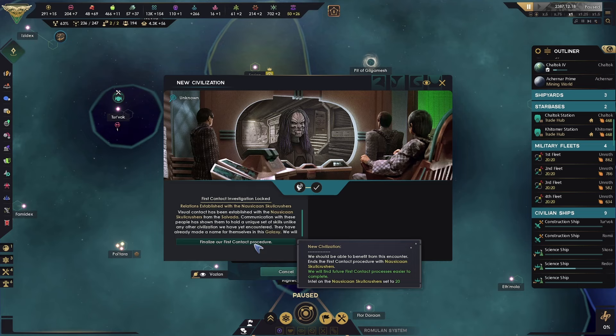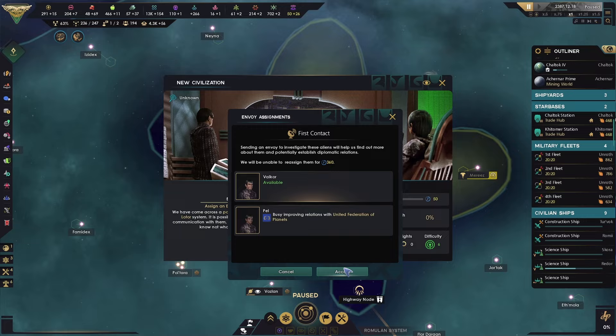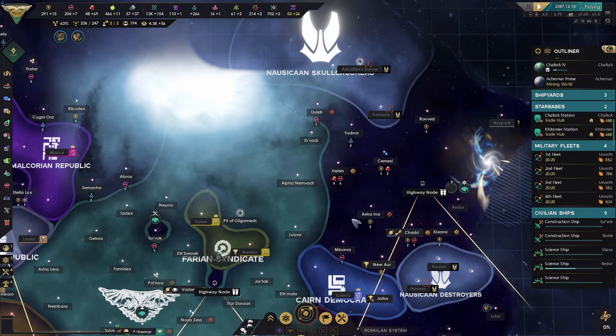We're doing first contact — let's have a look here. Brilliant, done. Now there's a new side of civilization. Let's grab here as well. New Noscans up here, more Noscans here. There are the destroyers.